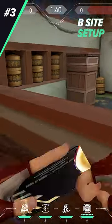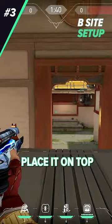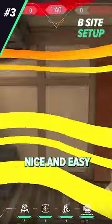Finally, for the B peek, place yourself in garage behind this box. For your TP, place it on top of B and TP on top. Nice and easy.